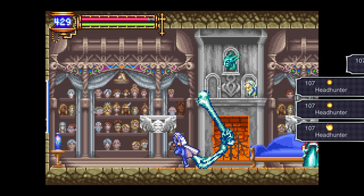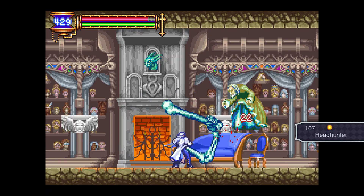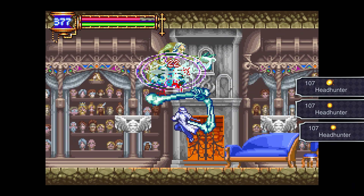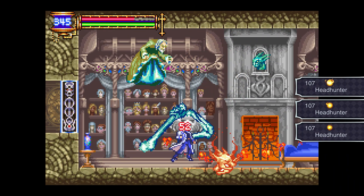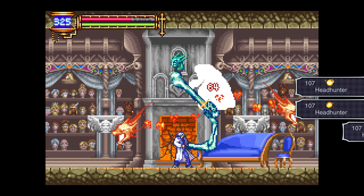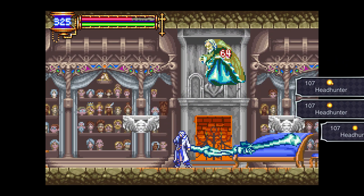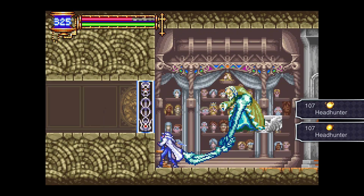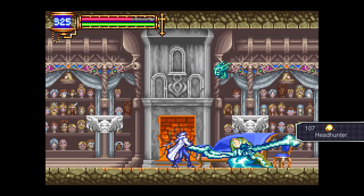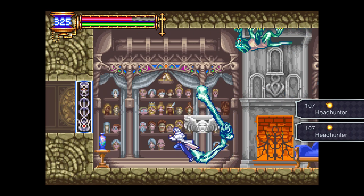The Headhunter is actually weak to holy, so if you have a weapon with holy it's really useful here. Why did you turn into a flying old woman? Well, most things in this game are taken from various mythologies — the Headhunter I believe is taken from Through the Looking Glass, which was the sequel to Alice in Wonderland that nobody talks about, even though that's actually where most of the stuff from the Disney adaptation comes from.